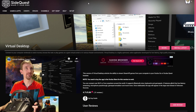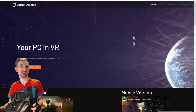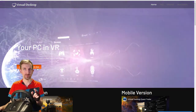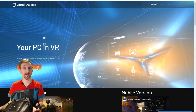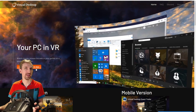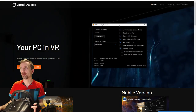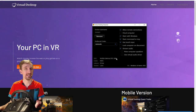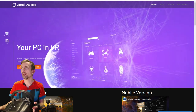Step two: go to VRDesktop.net. This is where you download the Streamer App via a bright orange button. That's the app that sits on your computer and sends data back and forth from your Go over your wireless network. With the Streamer App installed, you can connect to your computer. You'll need to set it up first — enter your Oculus username. I'm running on a 1080 and this has run perfectly silky smooth at about medium quality settings.